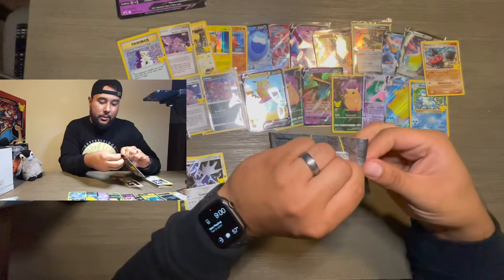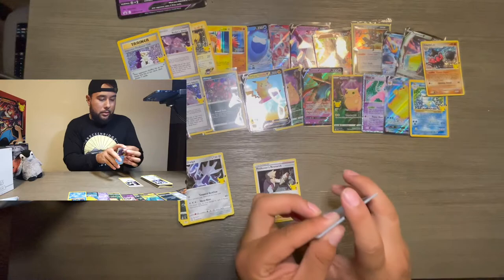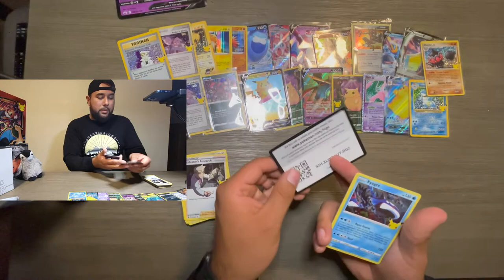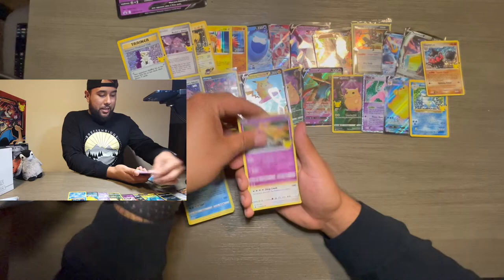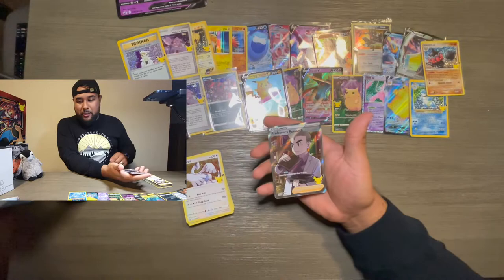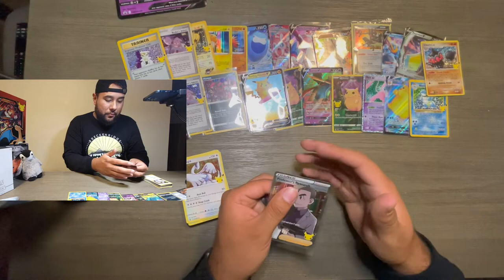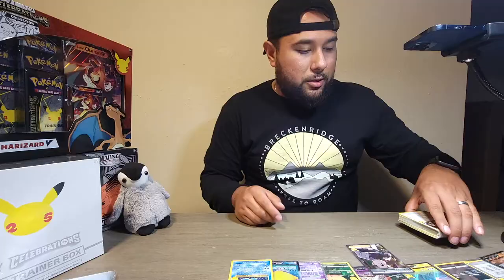Last pack guys! Can we pull a shiny Mew? Can I even open it — that's the real question. There is that code card. Kyogre — my hands are sweating — come on Mew, shiny Mew... no. A Professor's Research full art! I'll take it — that's still a W in my book. Professor's Research full art — that's still a W for sure.